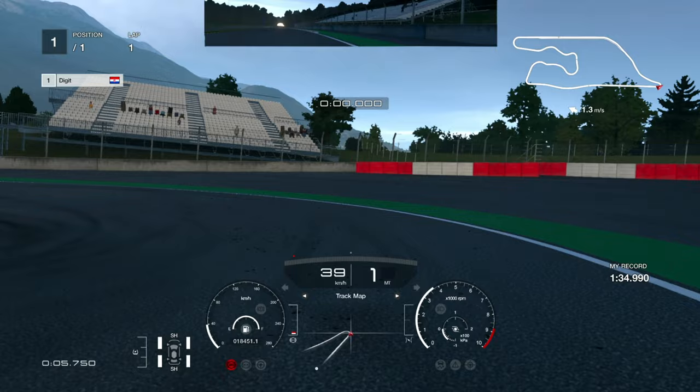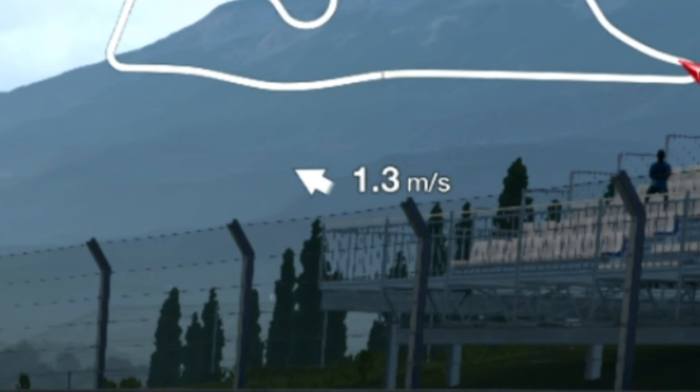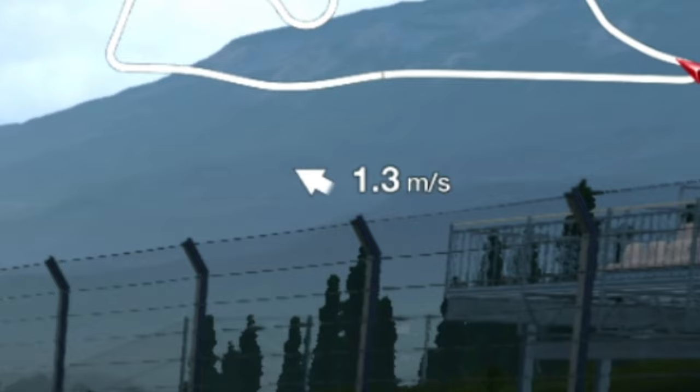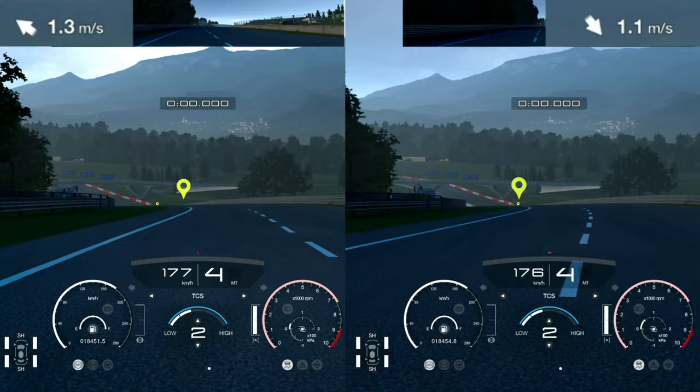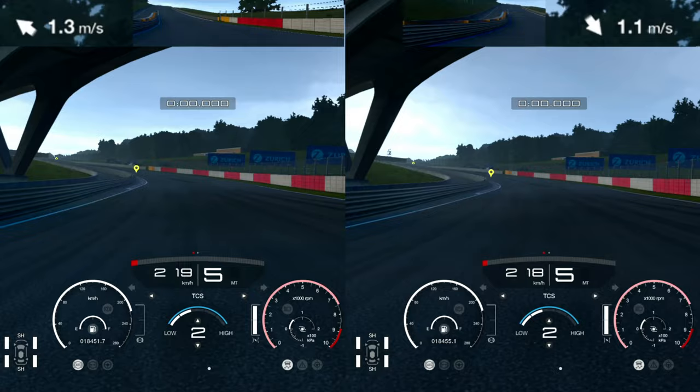Welcome to another video. You probably noticed that the wind direction and speed in the upper right corner changes every time you hit the track or hit the menus and hit retry. It kind of had a good intention, but it just doesn't give everyone the same conditions on the track, and this is where you set your best qualifying time for daily race. I mean, it's probably not fair as it should be.